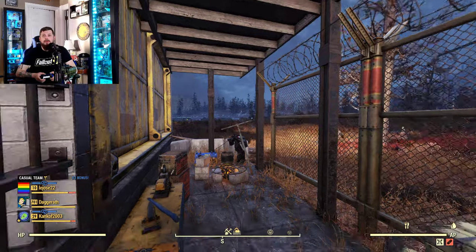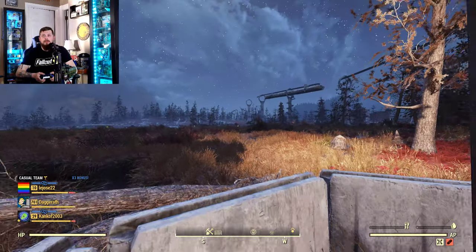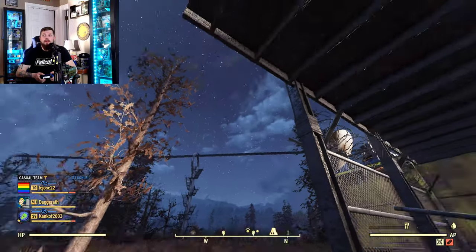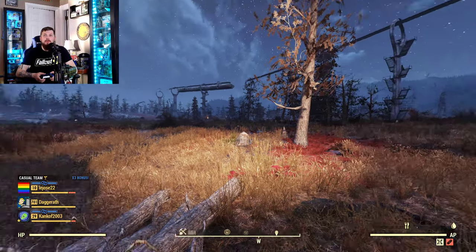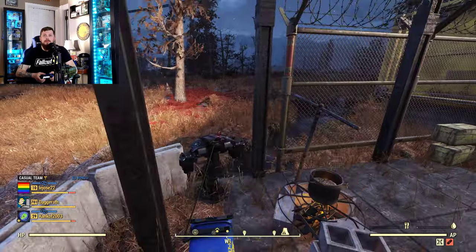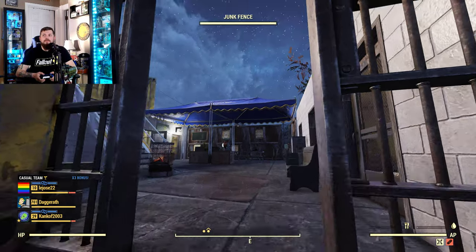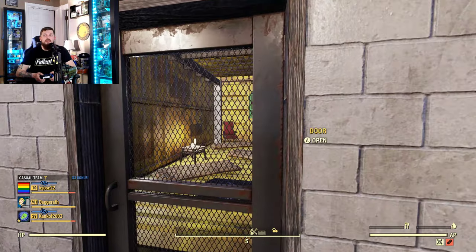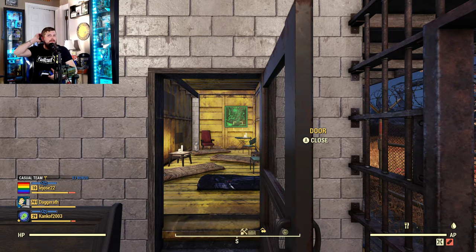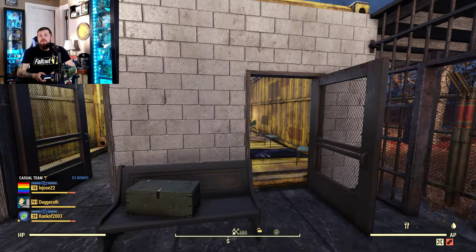We got a little fire going, a little cooking fire. Cover here, plot light from up above, bridge here — sticks or something. Armor bench.